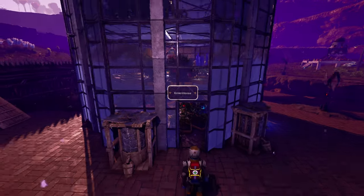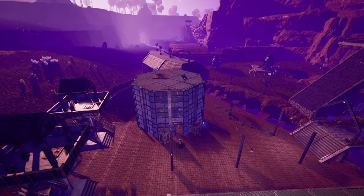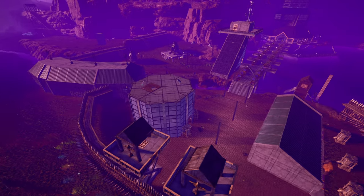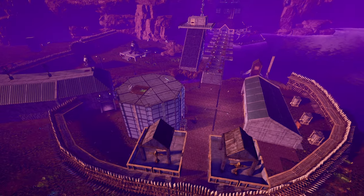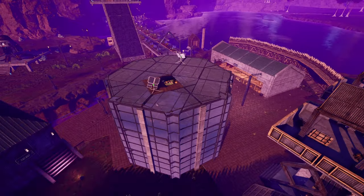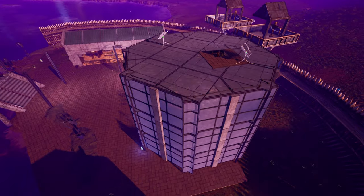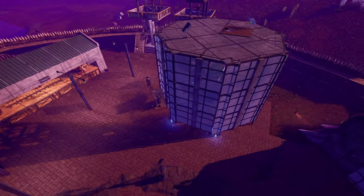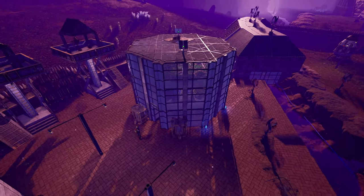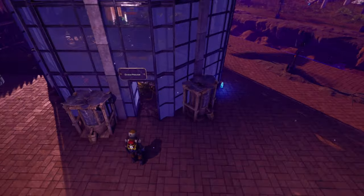Hey there, fellow prospectors. Welcome back to Infinity Gaming. I'm IG, and in today's Icarus Guide, we're diving into the greenest update yet — literally. With the introduction of bees in week 112, we've got a sweet treat for you: the most optimal greenhouse build that takes advantage of the apicultural system. Let's create a thriving hive of crops, honey, and more. But before we jump into it, if you enjoy Icarus content and want to stay updated, don't forget to subscribe and hit that bell icon. Now, let's get into it.